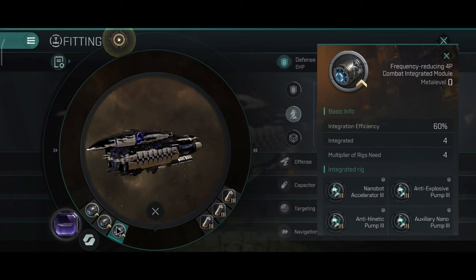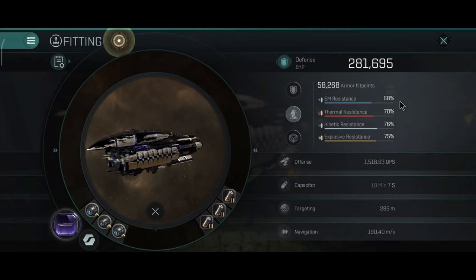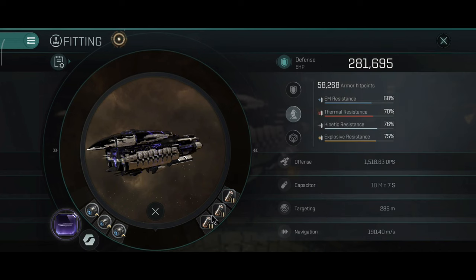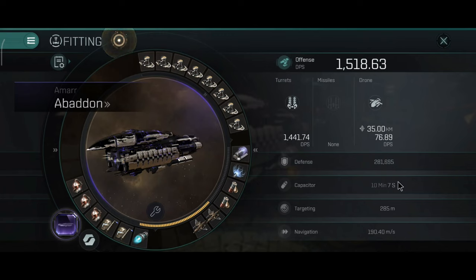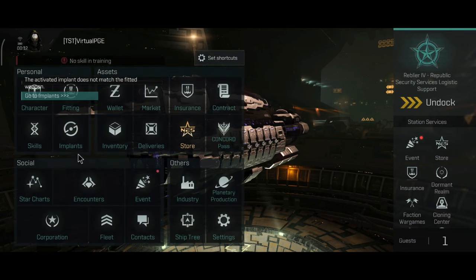On the Hyperion, I did a focused build between resistance and armor repair. On this ship I did the same. I have two 4P combat rig integrations and one 3P combat rig integration. The 3P rig is focused on resistance, while the 4P rigs are focused on resistance and armor repair. I have some really good stats on the armor — 68, 70, 76 and 75% resistance. This is cold while everything is offline. As for the engineering rigs, I have capacitor rigs. The Abaddon already has a pretty powerful capacitor — I would say one of the best capacitors out of any battleship in the game.